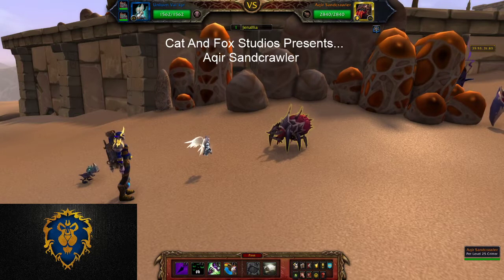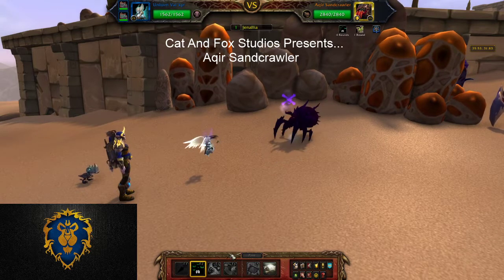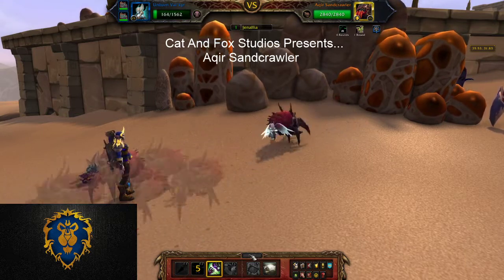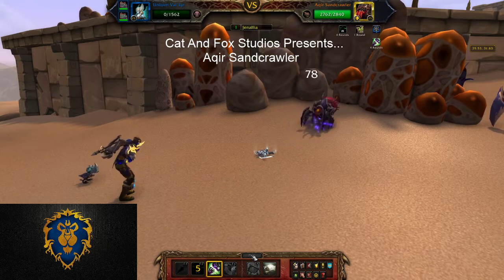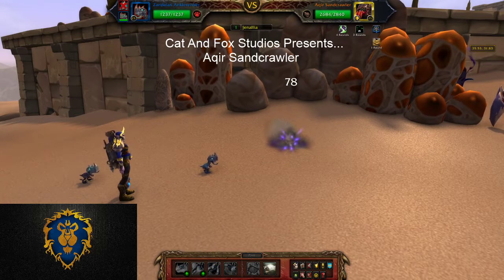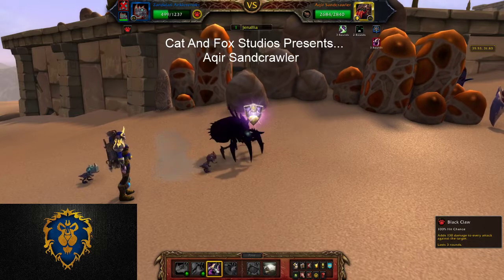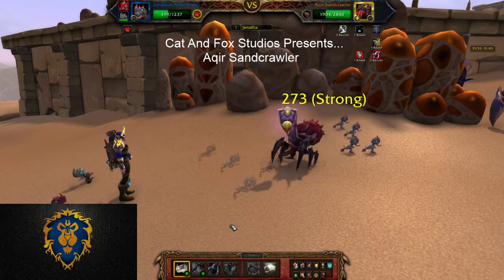Our first move is Curse of Doom. Then we do Haunt. Then we're actually going to pass. Then Black Claw — because he's faster than us. And then Hunting Party. And then we sit back, relax, grab a swig of water.